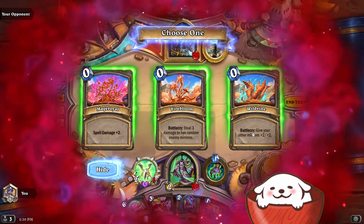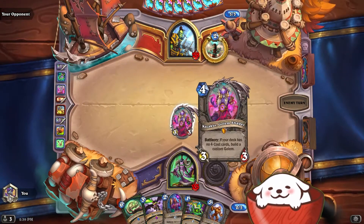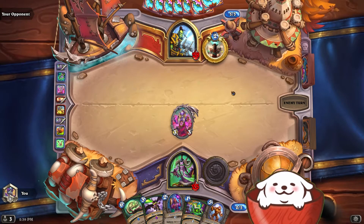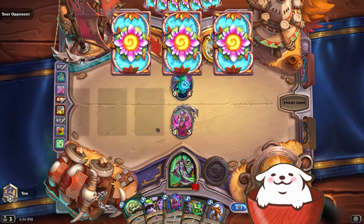I have a 3-3 on the board, and now we're heading into the mid game, which is where mid-range decks should excel. Skull of Godan — I got really lucky and put that on the left side of my hand when I mulliganed, so I can play that next turn if I want to. Alternatively, I can try to take out the 3-4, because I don't want it against my 3-3 — that'd give them a lot more control.